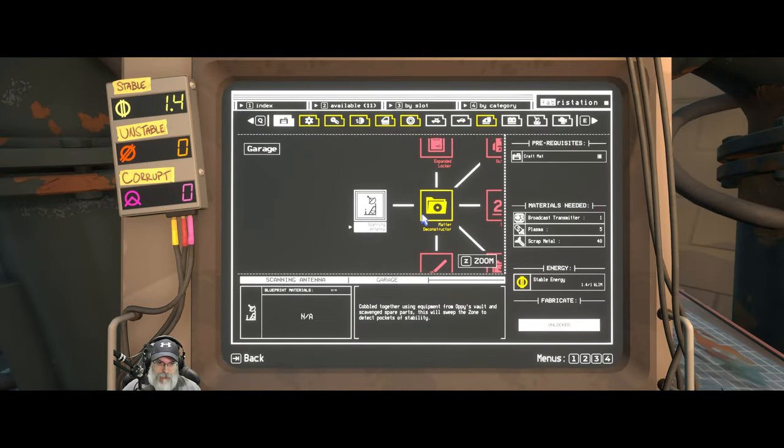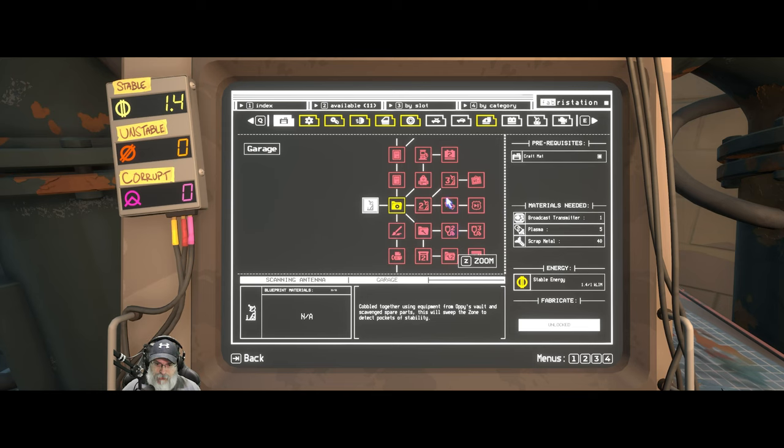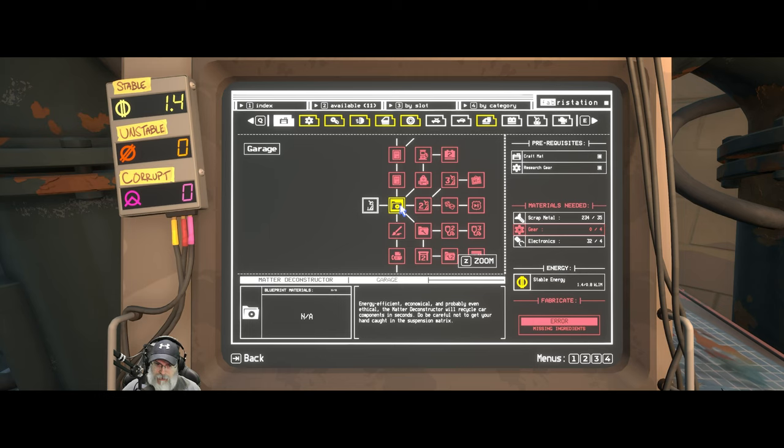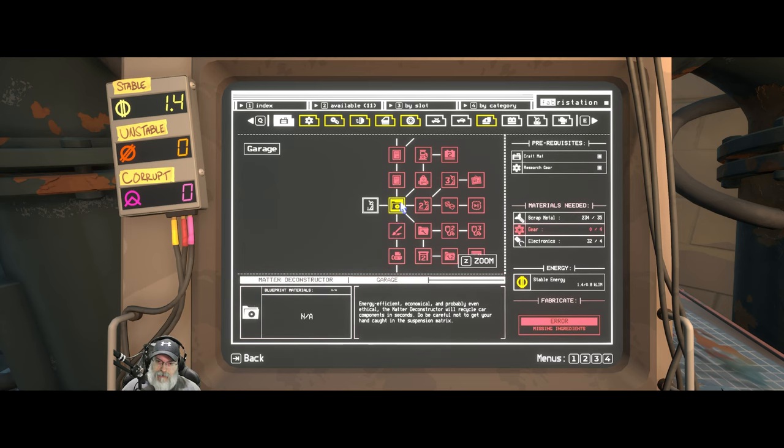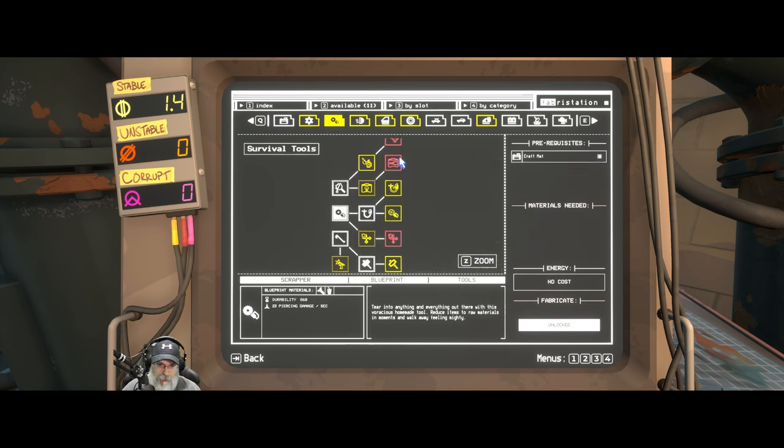While we're here, I did look through some of this stuff - there's a lot of cool things in here. A matter deconstructor - we could make this, we just need gears. I think what this does is like a recycle thingamadoodle. Oh, that's the detailing station there! We just have to research that stuff.